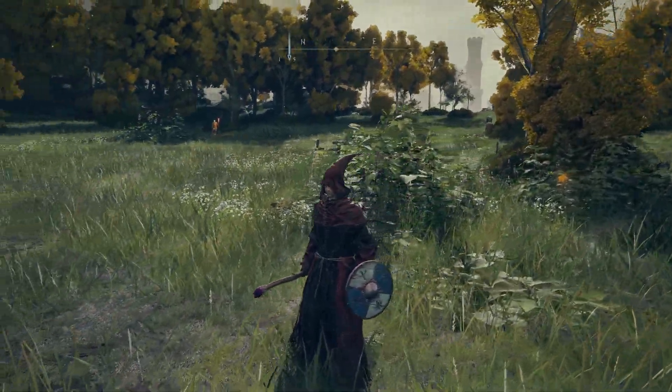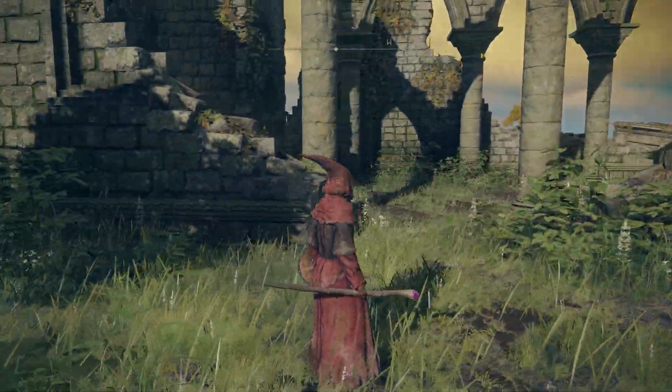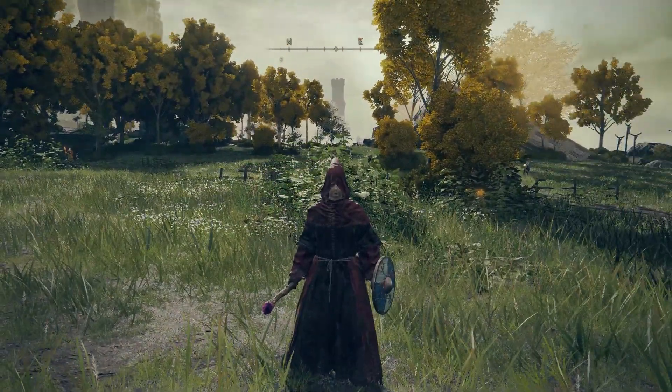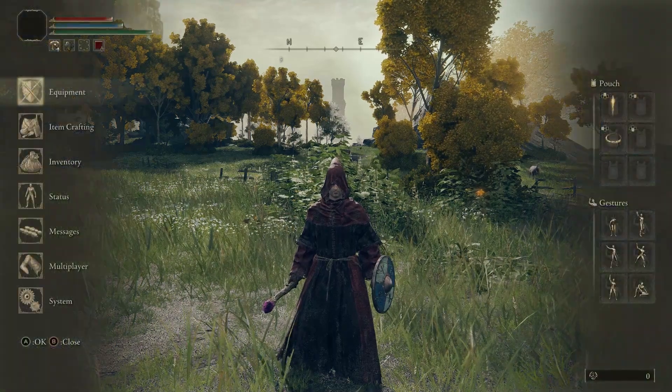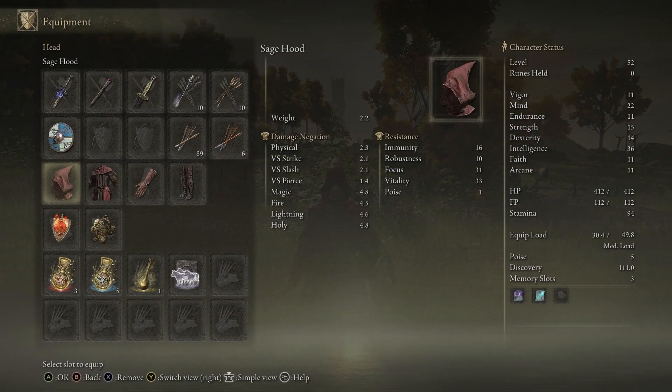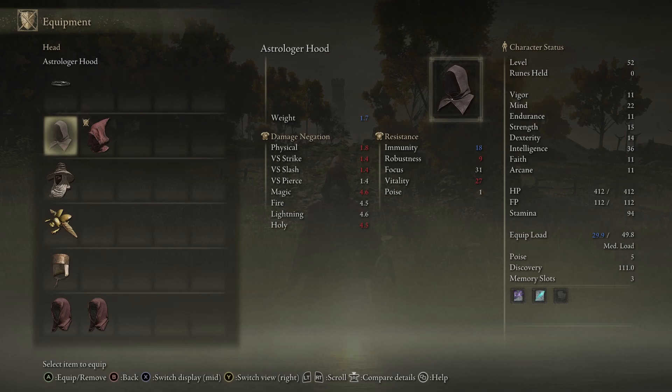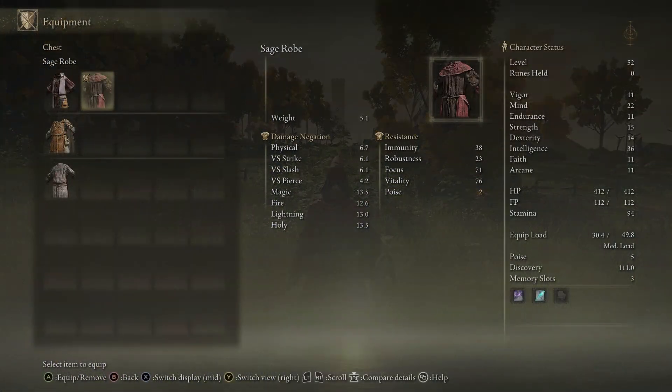Now I'll step out of the cave and take a quick 360 look at this entire sage outfit. It looks pretty cool — I like the old, red, beaten-down mage look. Let's compare it to the beginning astrologer set. Looking at damage negation and resistance, the sage hood is basically better in every single way besides immunity for resistance — the astrologer hood has a little bit more there. This is a really good build to pair with the meteorite staff and other spells — links will be in the description.